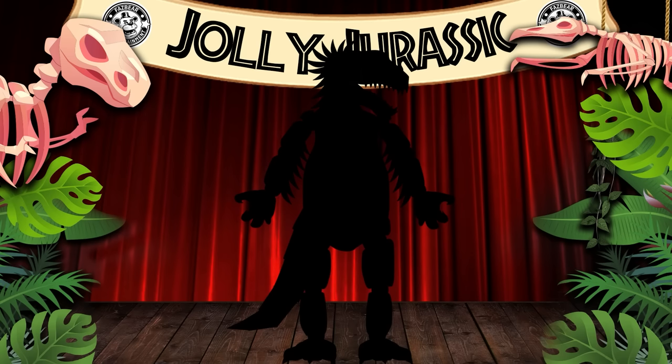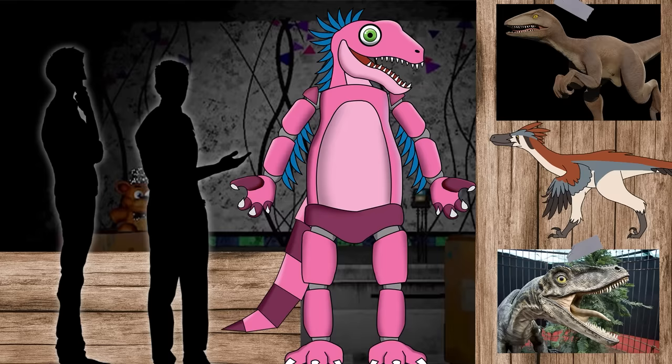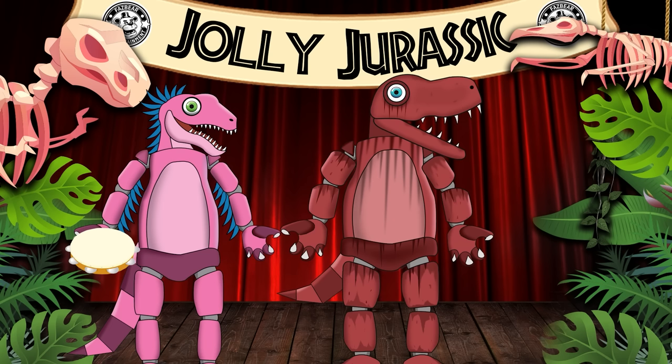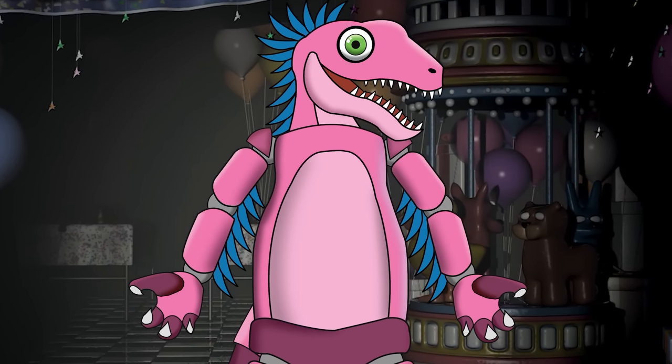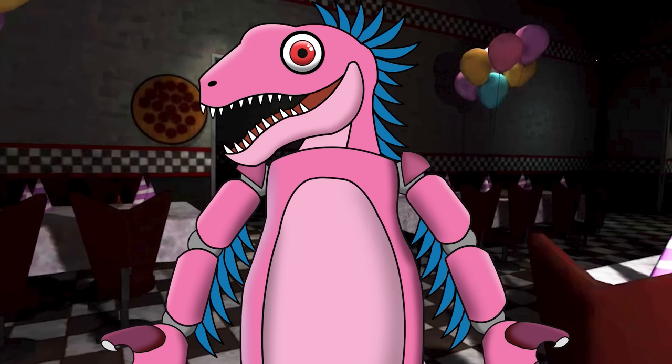For the next character at the Jolly Jurassic Pizzeria, we have Ruby Raptor, modelled after the famous Velociraptor. The engineers went with a fun bright pink colour scheme to make her look much more friendly, and she's sporting the traditional feathers that Raptors were thought to have. Ruby's role on stage was that of the tambourine player while Roger sang main vocals. Ruby was considered the Jolly Jurassic Pizzeria's most successful animatronic and the crowd favourite. Alongside her sophisticated facial recognition software, she also had something that made her quite unique — Ruby's copycat ability.